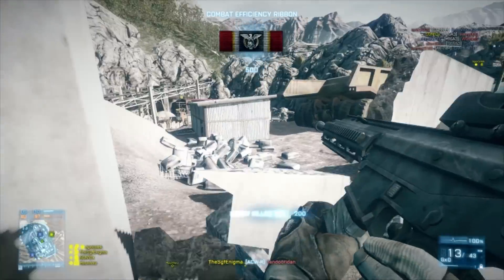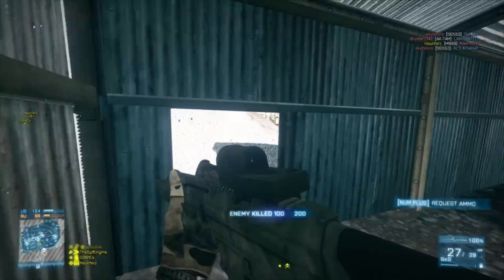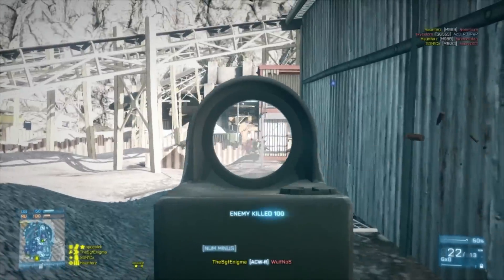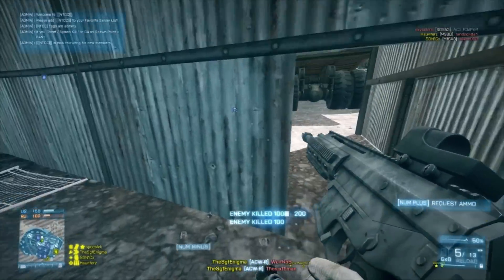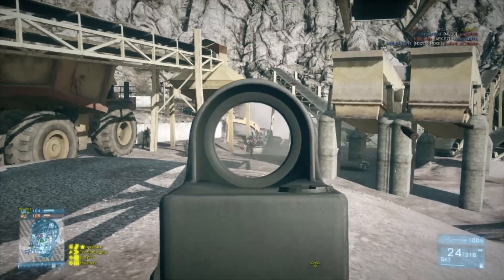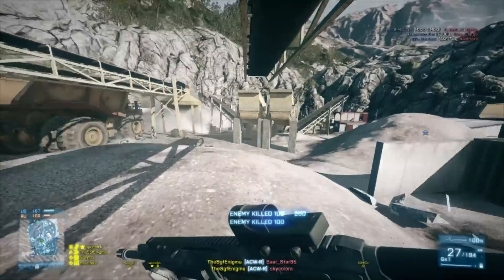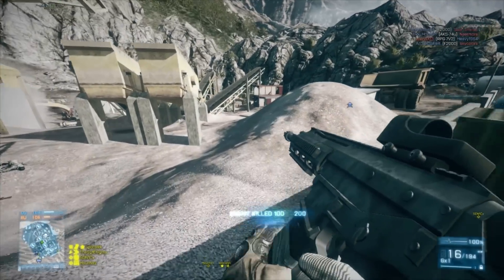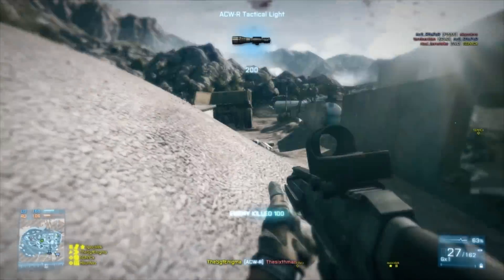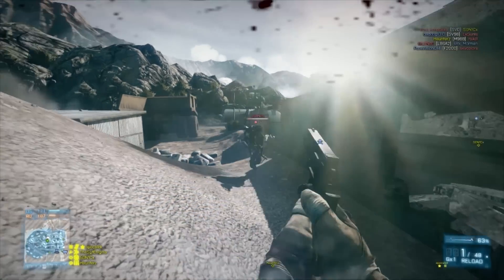Just a little background on this weapon: the ACR, which Battlefield calls the ACWR, is formerly known as the Remington ACR. Before Remington took over production, it was called the Magpul Masada. It was originally designed to replace the M16 family of assault rifles. It uses a gas piston — gas operated with a rotating bolt — and you can use it fully automatic or use the select fire modes available.